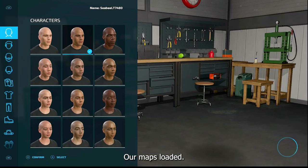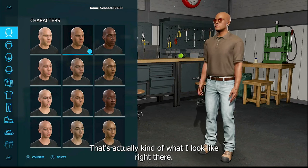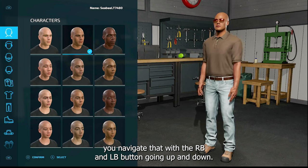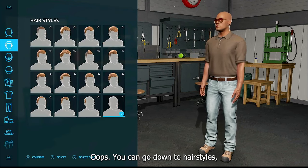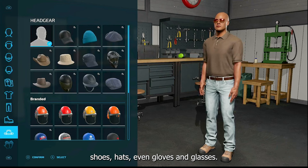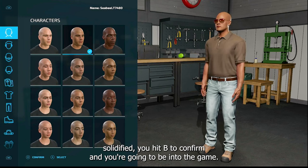Once the map loads, hit A and you'll come to the character setup menu. You navigate the menu on the left with the RB and LB buttons going up and down. You can go through hairstyles, facial hair, mustaches, shirts, outfits, pants, shoes, hats, even gloves and glasses. Once you get that all set, hit B to confirm and you're into the game.